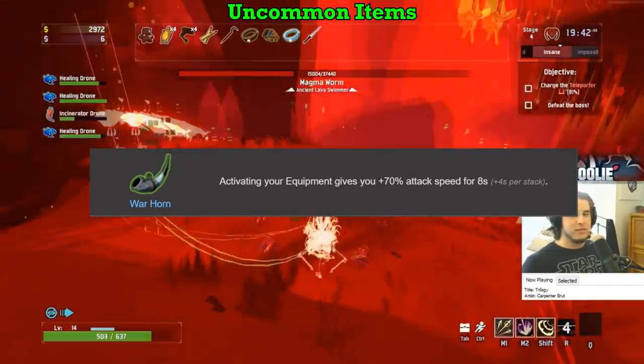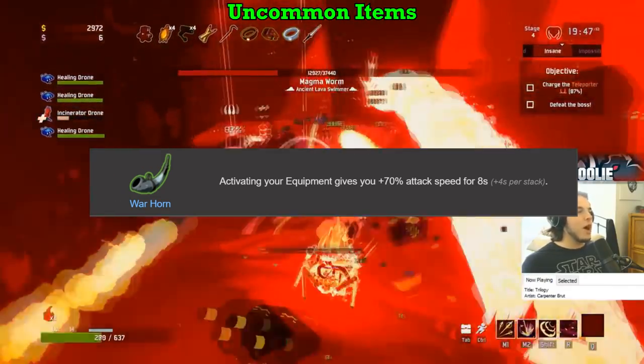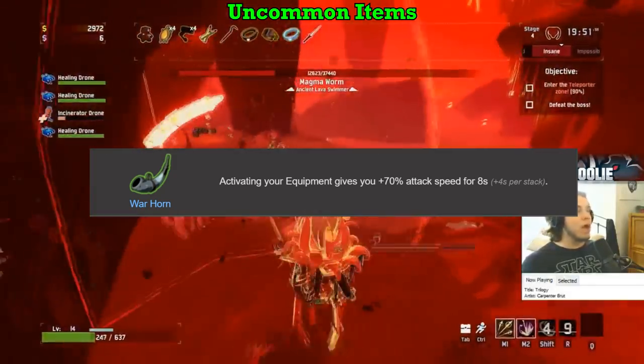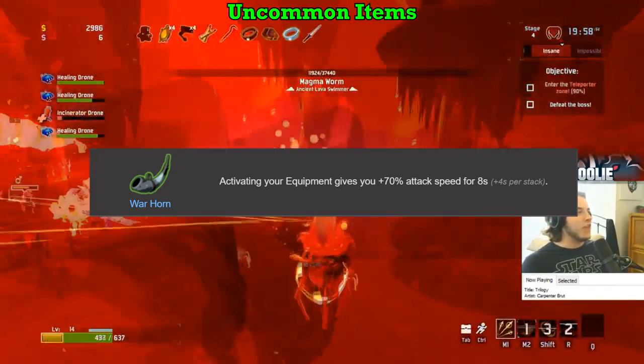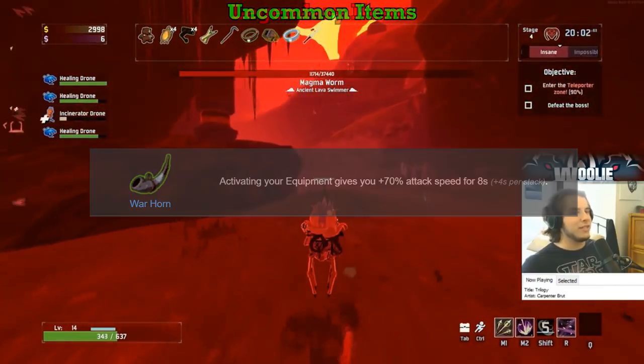Warhorn gets a C. The newly added Warhorn provides a 70% attack speed boost for 8 seconds when you use your equipment. This is a highly situational item, even more so than the Berserker's Pauldron, and really only shows its strength when you have it permanently in effect. Getting equipment down to a sub-10 second cycle time is not impossible but definitely isn't an every-run thing. Therefore I'll put it at a C due to it just being too situational.